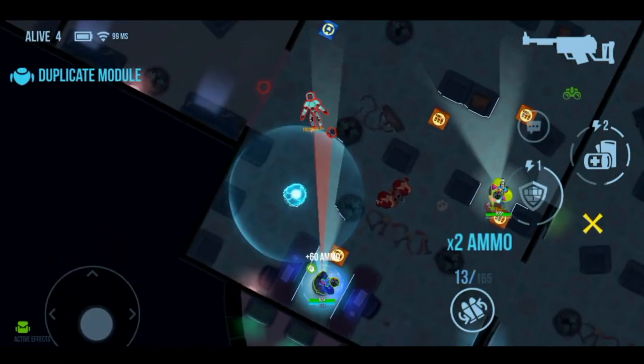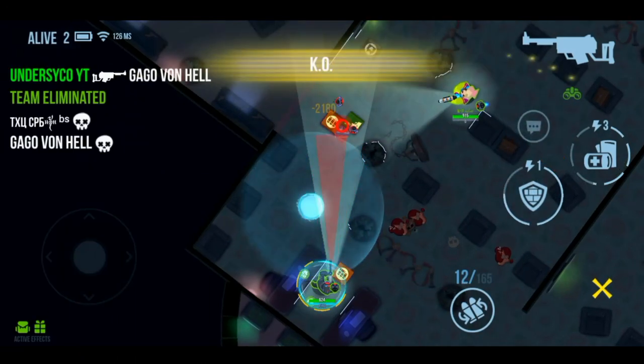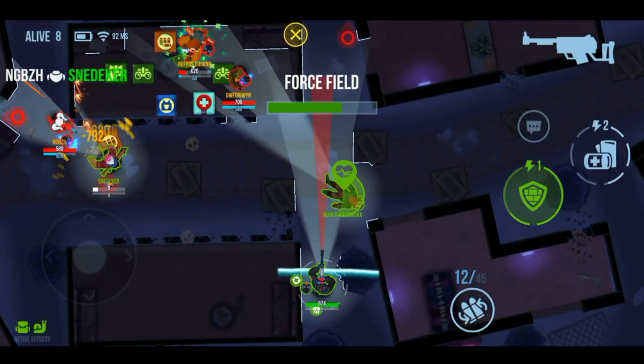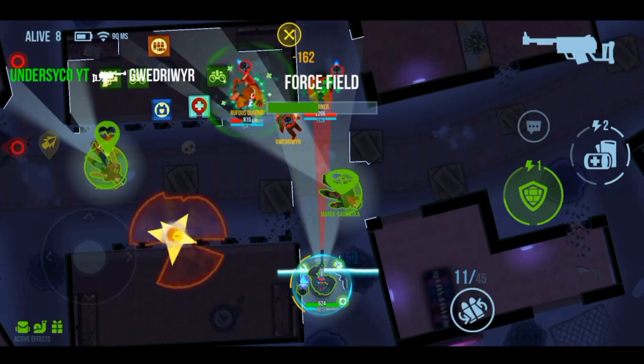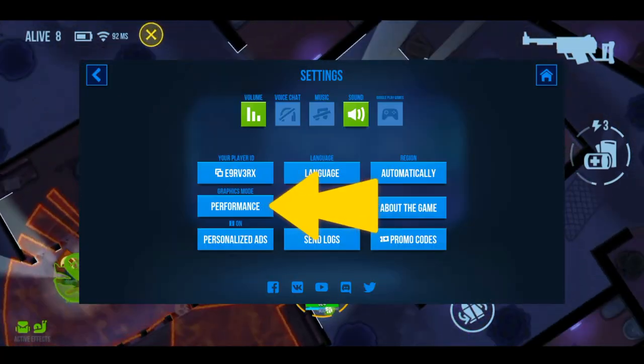High ping is also a main problem causing lags. To lower your ping, try connecting to a server that's geographically closer to your location, or set it to automatic. This can be done in the game settings menu.